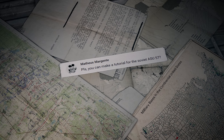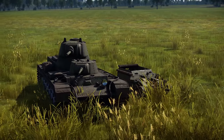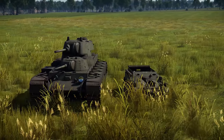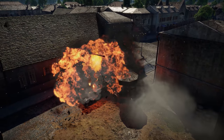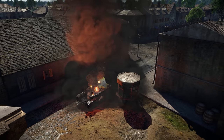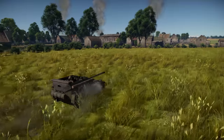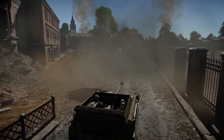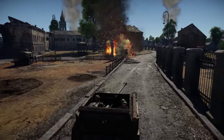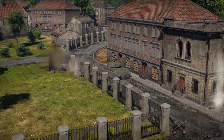Another question comes from Matias Margente: Can you make a tutorial for the Soviet ASU-57? This machine's main advantage is its extremely small size — you can hide in the most unlikely places. Add good mobility and a powerful gun, and you can make a splash. When you start a battle, find a place with the least open space. Take a good look around and go from cover to cover, destroying any careless enemy that comes by. If they detect you, though, you need to run — even a machine gun will penetrate the ASU-57's armor.